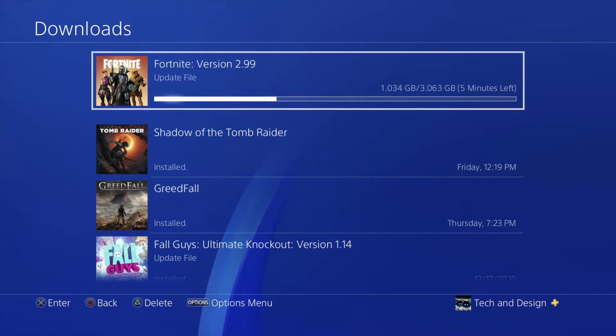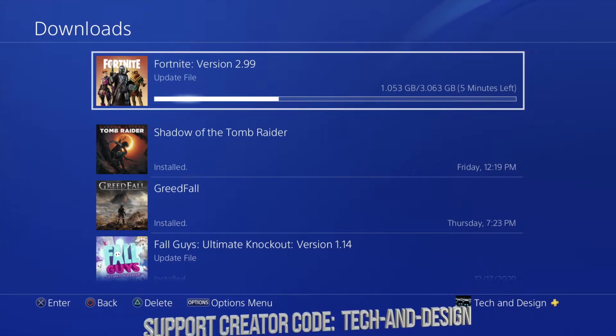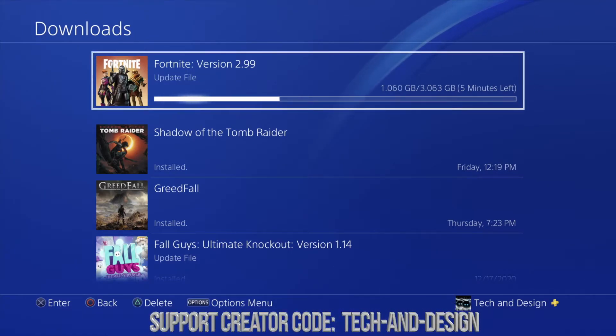For me this will take about 3 to 5 minutes. For others it might take 15 minutes. And for those of you with slow internet speed, 3 gigs could take a whole day — so it really does depend on your connection. Once it's done, you can just launch Fortnite and get playing.